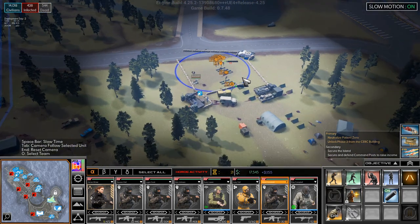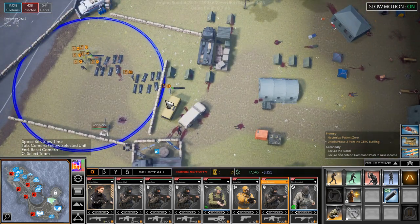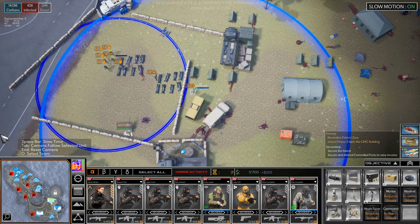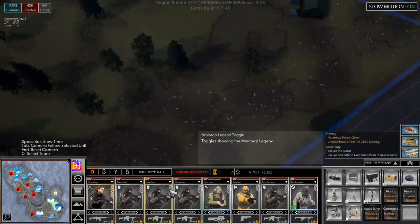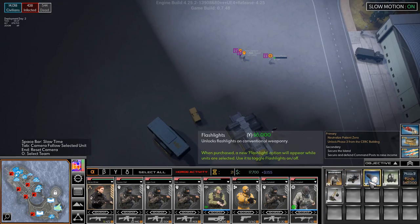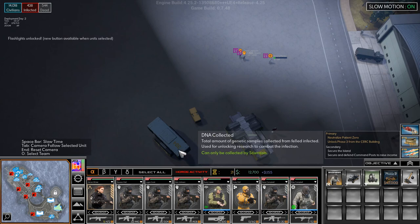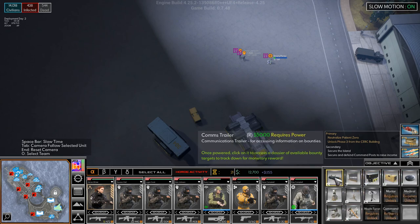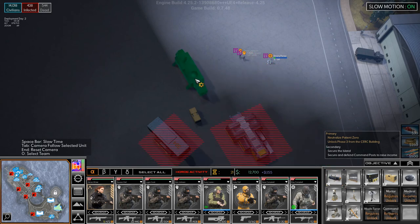Over here — you're done with the generator as well. Let's build a turret over here. We have a lot of money right now. Is there anything else I want to unlock? I think I want to unlock flashlights. We don't really need the comms trailer, to be honest, but I suppose we'll get it.